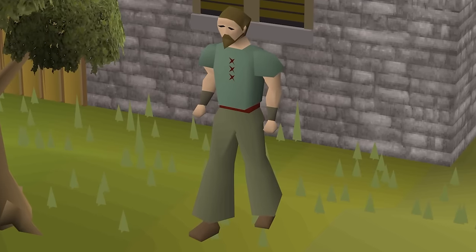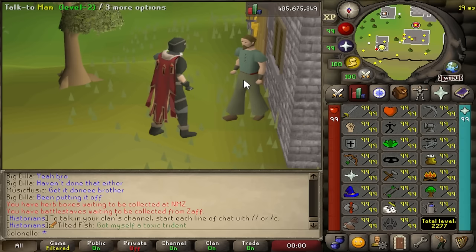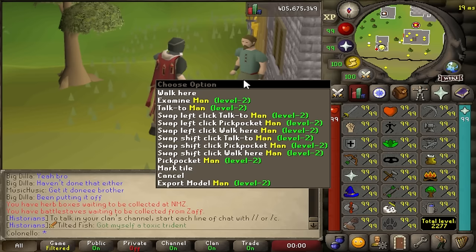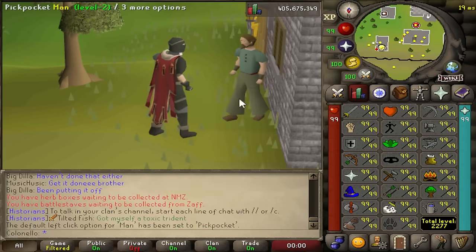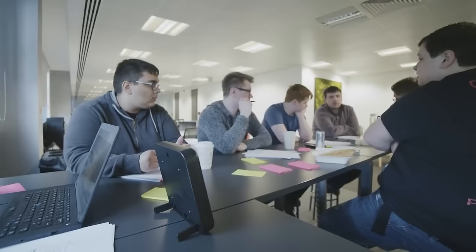There are some NPCs that when you do this will show 'talk to' instead of 'pickpocket.' If you're on RuneLite, just hold the shift key, right click the NPC, and press 'swap left click pickpocket.' If you're on any other client, you're basically screwed, but that's Jagex's fault and I can't fix it.